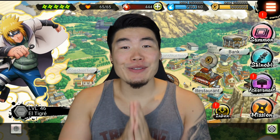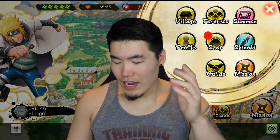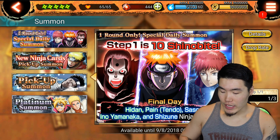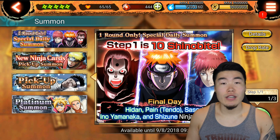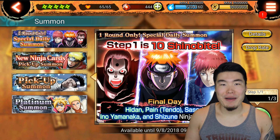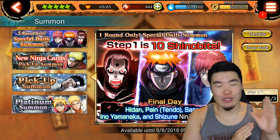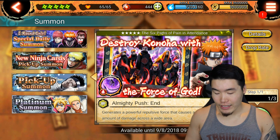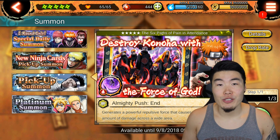So now we're here, and today we're gonna do something very exciting. We're gonna be summoning on the little step-up banner thing they've been doing for the past couple days. Today we have Hidan, Pain, and Sasori — I think I was thinking of Shizune, who's also featured on the banner. But it's Sasori, Pain, and Hidan. Pain is the main reason we're here right now.